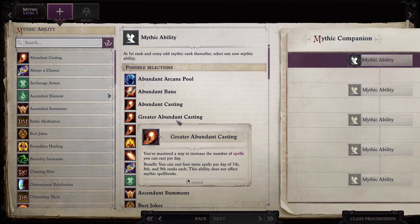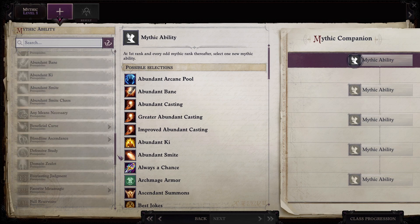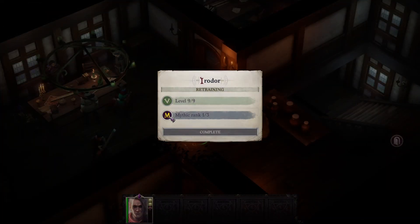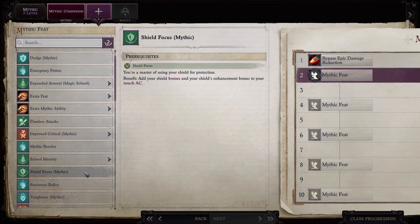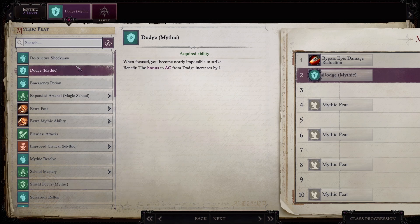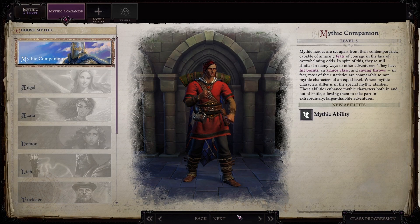Mythic ranks. He's got Uncanny Dodge so he can't lose his dex bonus unless he's paralyzed. But that is taken care of very easily by Unstoppable — anytime you become paralyzed, you become staggered instead, anytime you become nauseated you become sickened, anytime you become shaken instead of frightened. For this one I took shield focus mythic — add your shield bonus and shield's enhancement bonus to your touch AC. It's not like there's a ton of touch AC things going on in this game, so you could go with dodge instead. Not like Pathfinder Kingmaker where there were a thousand touch attack enemies.